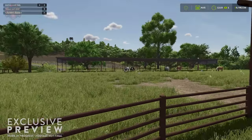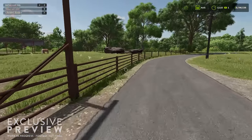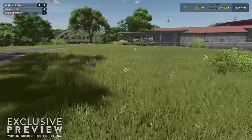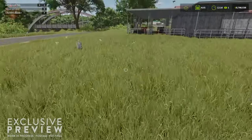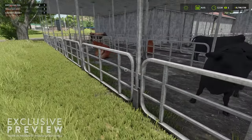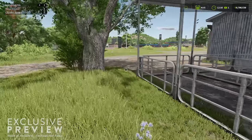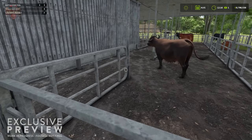The first decent-looking horses. Let me get over the fence. We should probably turn off flight mode. I believe this is our water buffalo — yeah, I believe so.